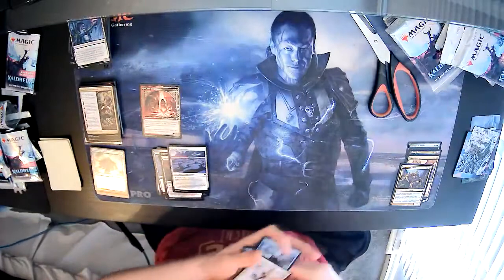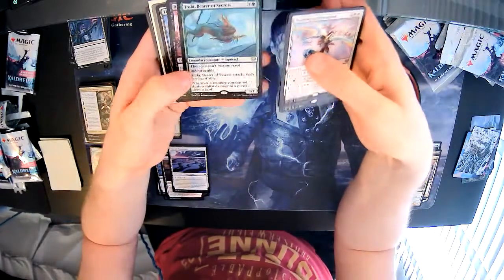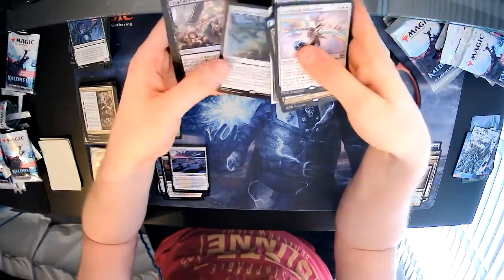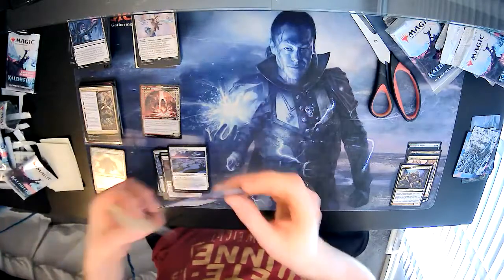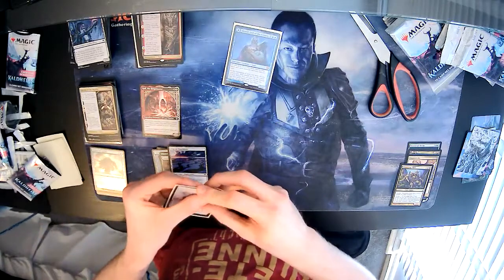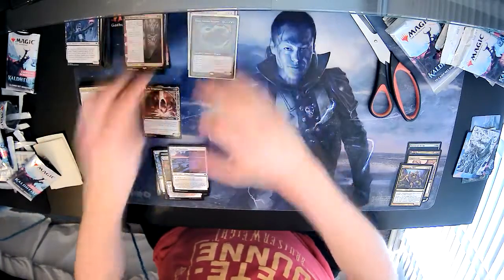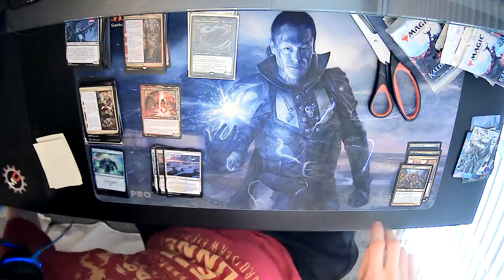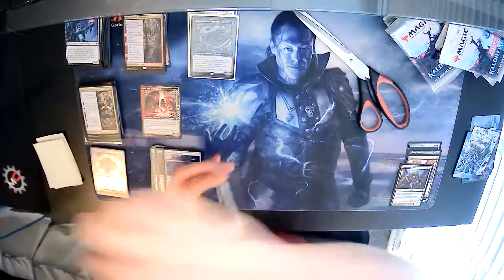Let's quickly recap our rares so far: Starnheim Unleashed, Bloodsky Massacre, Cosmos Elixir, Ascendant Spirit, Cyclone Summoner, Toski, Dream Devourer, World Tree, alternate art Koll, Surtland Elementalist, Masked Wood Nexus, Crippling Fear, Magda, and Alrund — that's three mythics so far, quite happy with that. Let me sleeve up the mythics now because someone's going to be shouting at me about it.